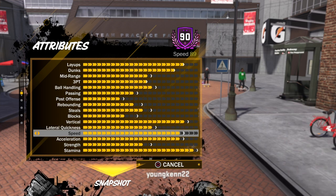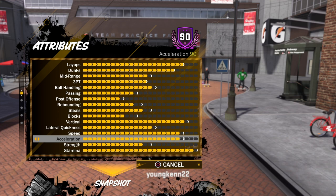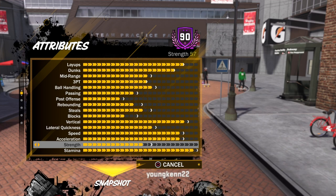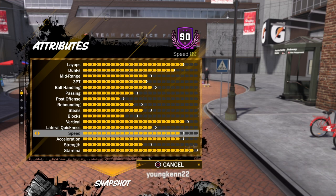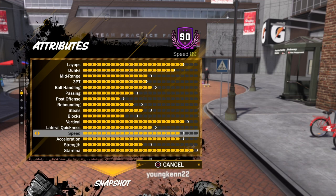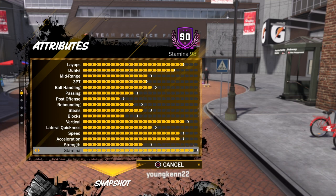Speed: my character is very fast. Acceleration 90, speed 89 — that's really good. Strength is 57. The reason his strength is 57 is because I made him 187 pounds — he's really light. I made him really light so he can be very fast. For your sharpshooter slasher, you want to make him very light. Don't make him too tall either — around 6'7", 6'6", 6'5" and you're pretty good. You can make him taller if you want, just take his weight down. Stamina is 98 — that's really good.